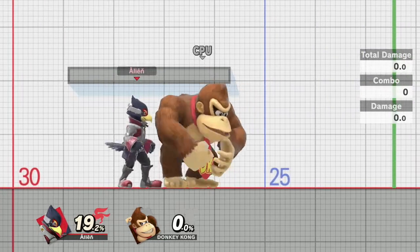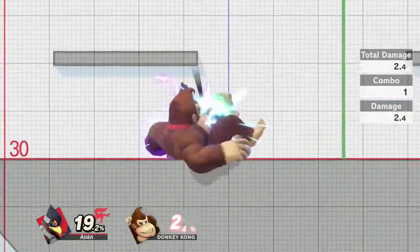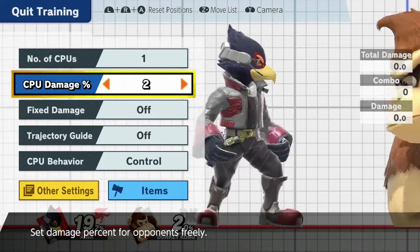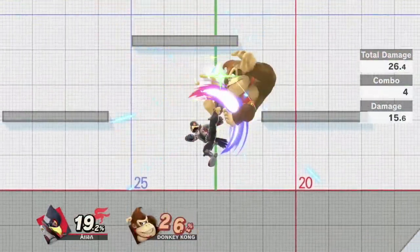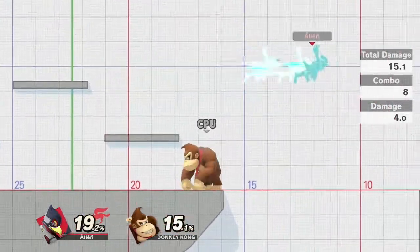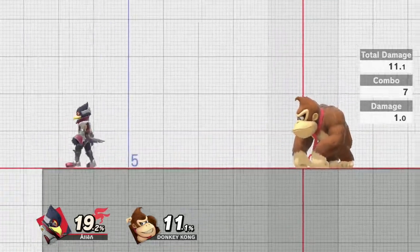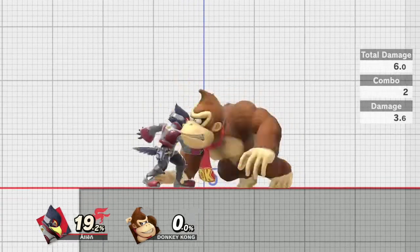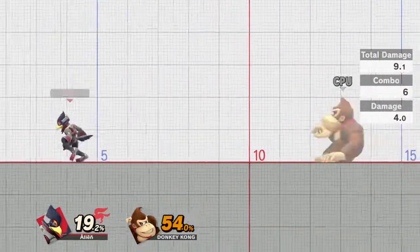Another combo starter is down throw. After a down throw you can get a nair which drags down, or down throw into dash attack, though that's mainly useful around 30 percent. You can also get down throw into dash up tilt, or down throw into up smash. On some characters you can get down throw drag-down fair into down tilt — though it doesn't work on all characters. For example, on DK since he's big and lands earlier, you might not always get the down tilt, so you do down throw, dash up tilt, nair, fair drag down, down tilt, fair drag down, then combo into up tilt again.